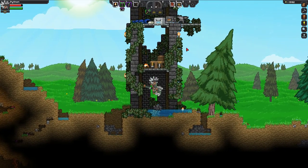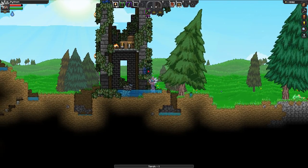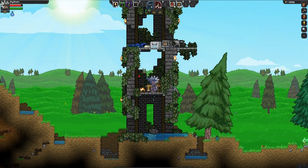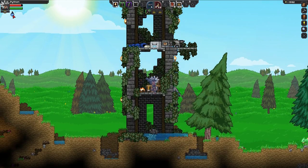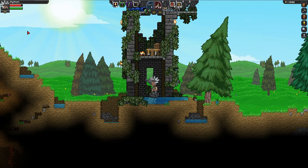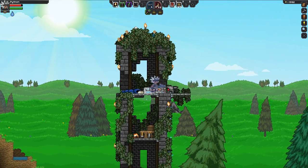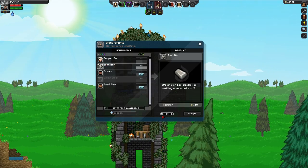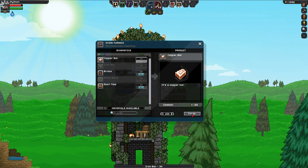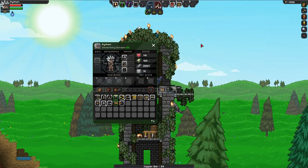We are back at base and it appears to be flooding because of the rain. That's an interesting mechanic. Something Terraria doesn't have - the ability to have floods happen. Let's go in here and see if we can make a bunch of stuff. 34 iron bars - holy crap, that's a lot. And then 54 copper bars. Wow. I think we're good to go, dudes. Let's go back to the ship and do some things.